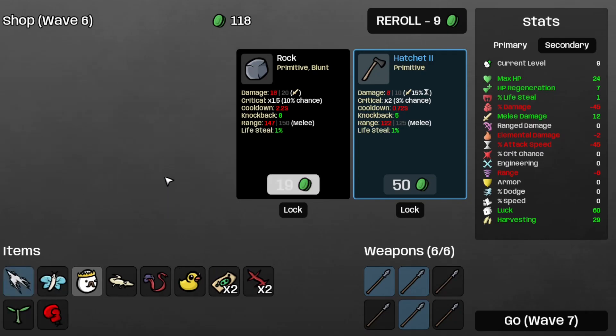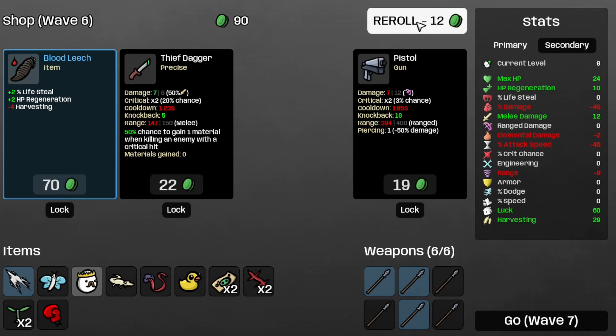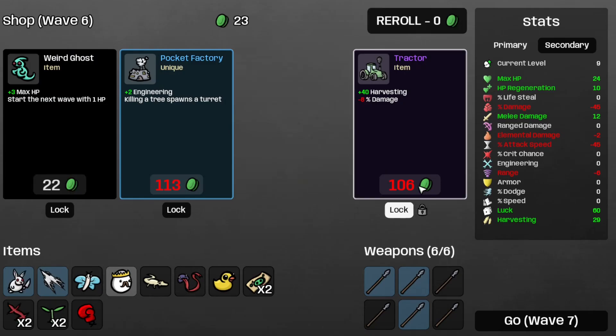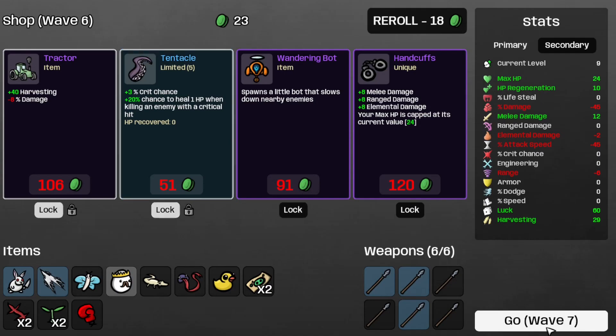Take the Butterfly and whatever this scene is, and take the Plant. Take the Dangerous Bunnies. Save the Tractor for later, and save the Tentacle for later. And I think it's time to move on to E7.